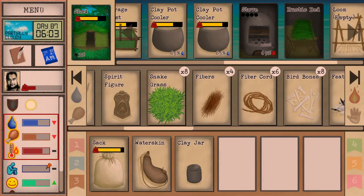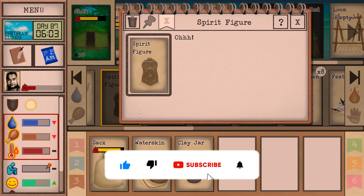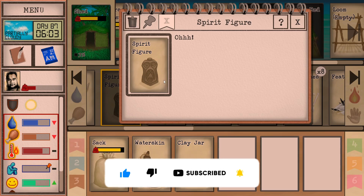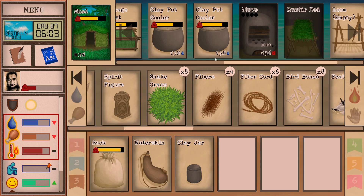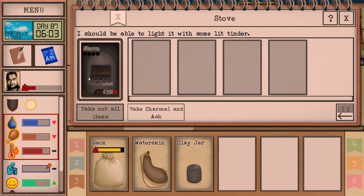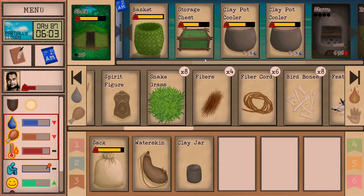Welcome to the channel everybody. My name is Ryan and we are playing Card Survival Tropical Island. This is episode number 44. If you're new to the series and you'd like to see me start from the very beginning — figure out where we came up with the spirit figure, or how we built our stove — I've got a link to the full playlist down in the description for you, so check that out.